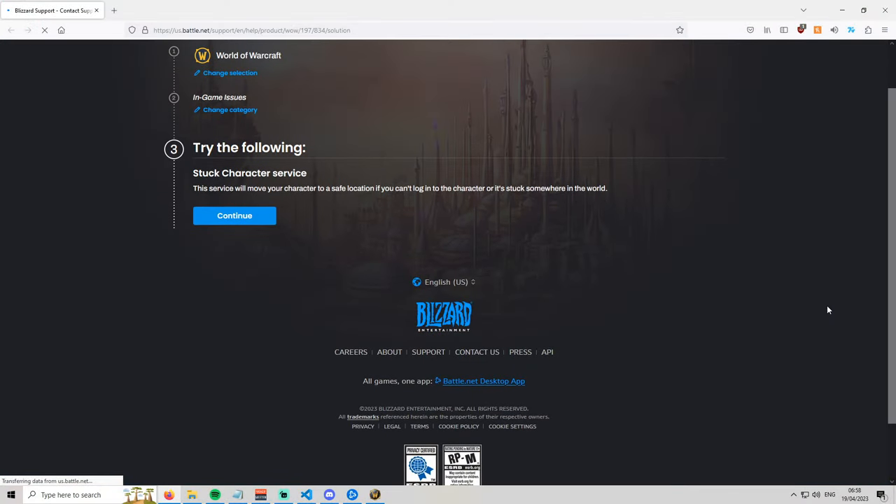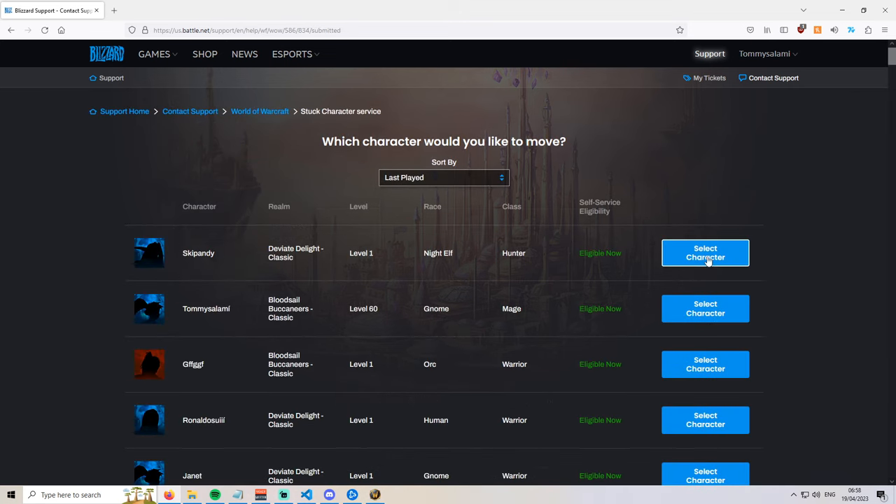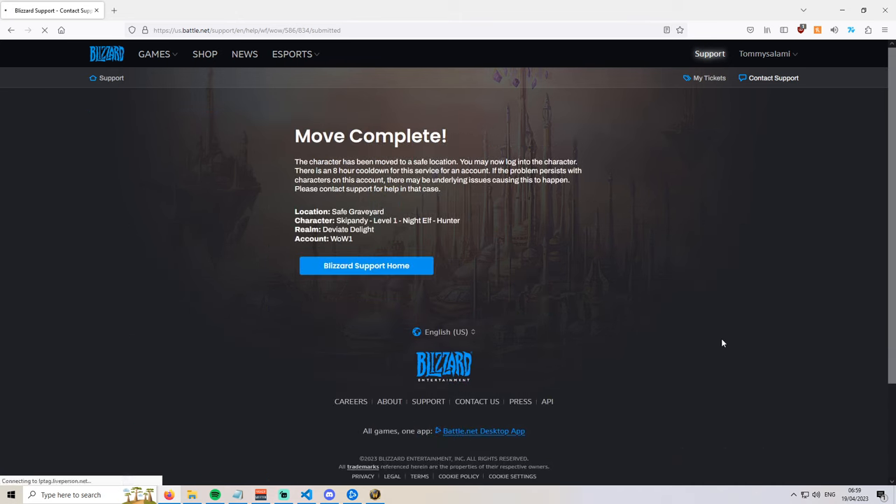Copy and paste the link into your browser. Once it loads, click continue. Select the character that you just logged out on and then click move character. Once it says that the move has been completed, log back in.